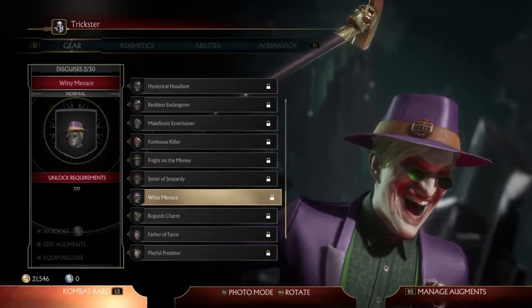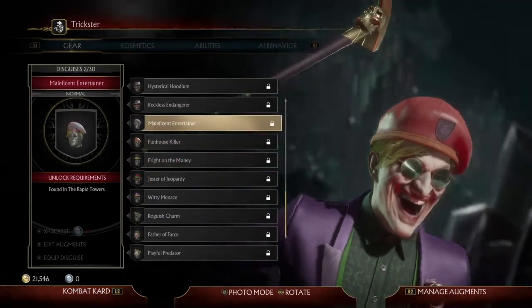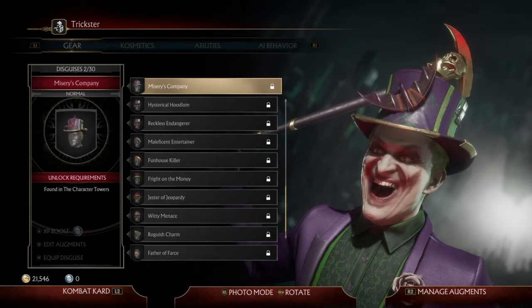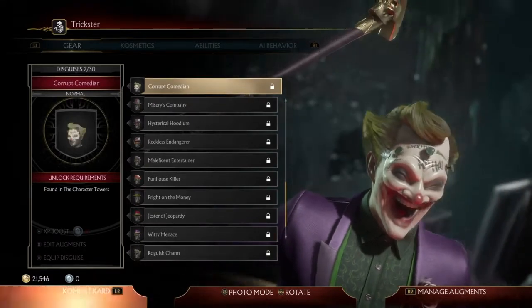He's got some goggles, a mask, a fedora, a top hat, a beret. And there's another top — wait, is that a bat ring on top of the hat? Yeah, it's a bat ring on the hat.